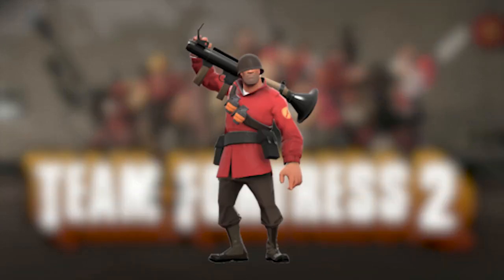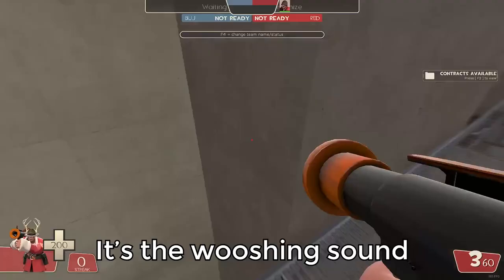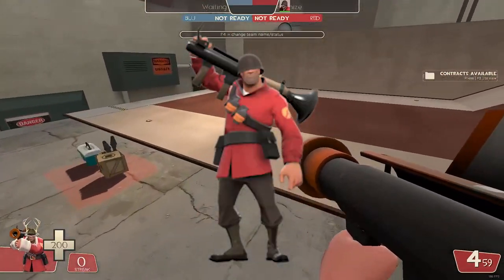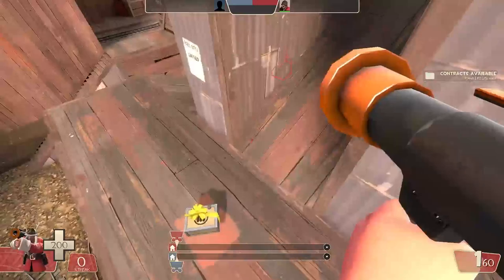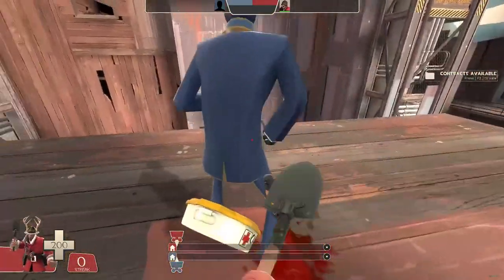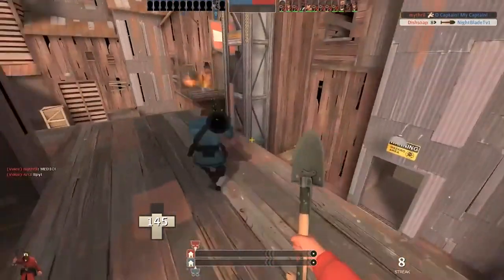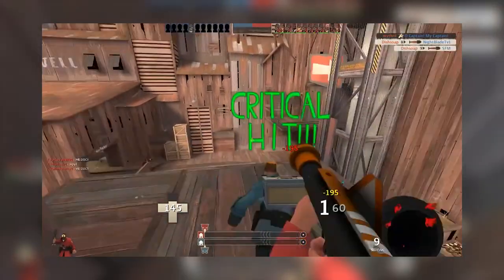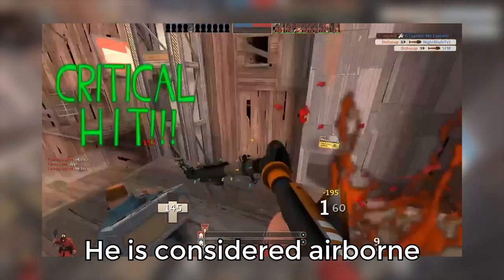In TF2, you play Soldier and equip the rocket jumper — a no-damage weapon — and blow yourself up with it. You'll hear a sound basically saying you're airborne and should go hit someone with a shovel. The shovel will critical hit when the wielder is airborne. But if we watch this clip, we see the soldier lands and jumps again but is still landing a critical hit. This is a perfect example of bee hopping — the player jumped the exact frame he landed. In the Source engine, the game still thinks the player is airborne even after landing.